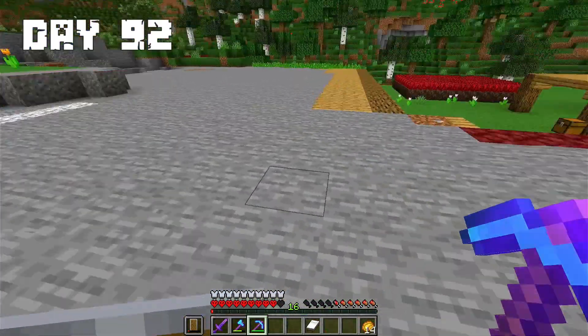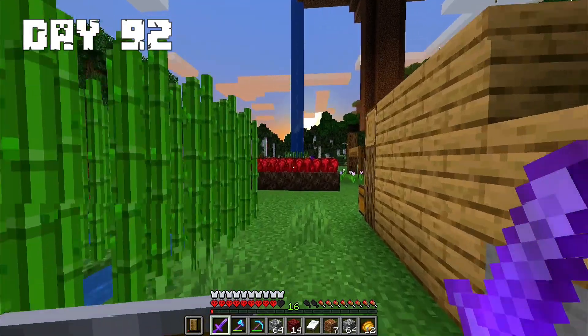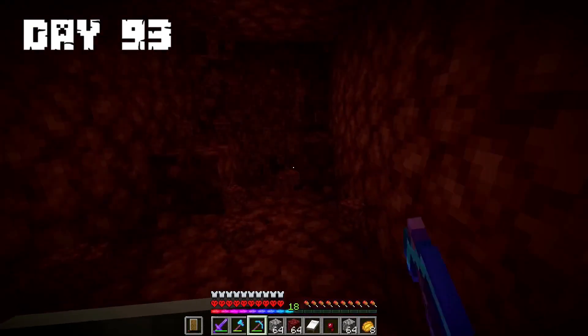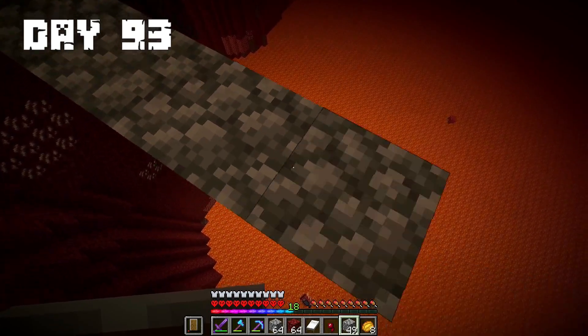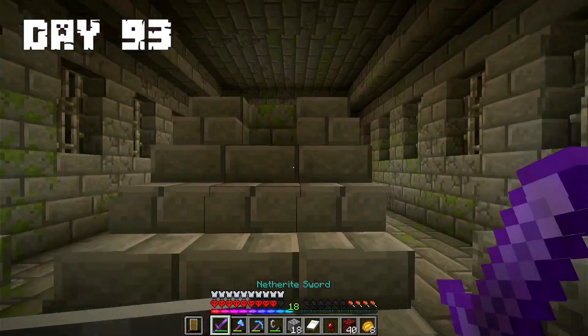Day 92: On this day I decided to do a lot of terraforming and did that until late at night. Day 93: On this day I decided to make a tunnel to the End portal. I risked my life quite a bit making a trip over lava. After I finished I turned on the portal and tested it.